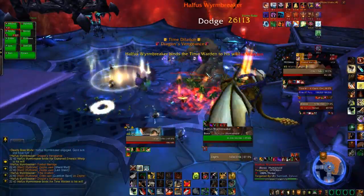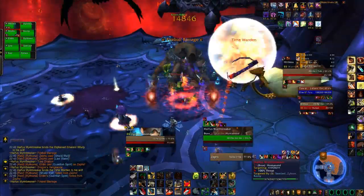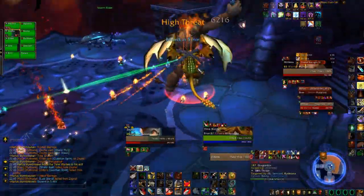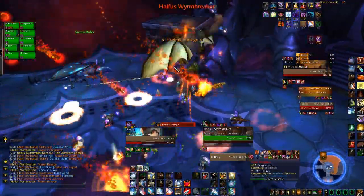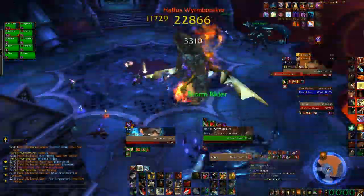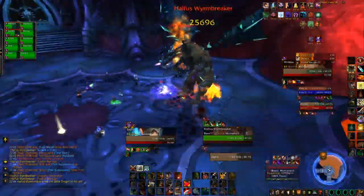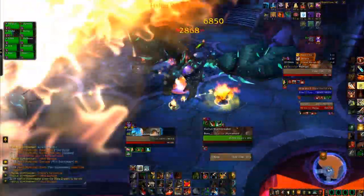Once the whelps are almost dead, we release the Time Warden. This allows you to see where the fireballs from the Time Warden are going to land and avoid them. As you can see, there are a lot of fire patches on the floor, so this fight is more about movement and raid healing than tank healing. Because the Slate Dragon is up, we do need to continually tank switch. Were we to have the Storm Rider instead of the Slate Dragon or Time Warden, we probably would have had to pull the Storm Rider and the whelps together.